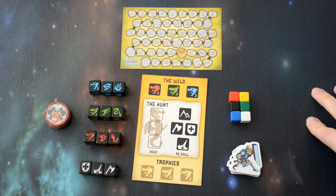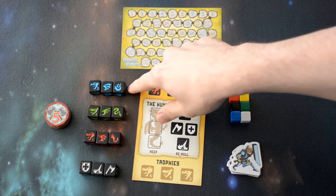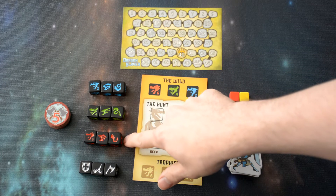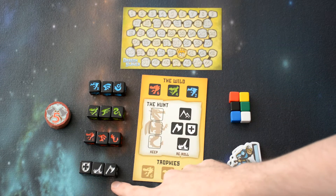So I'd like to go over the dice real quick. We have the blue dragon, which is the easiest to fight, the green, which is medium, and the red being the hardest, and then we have the warrior's dice.